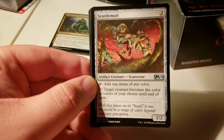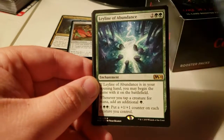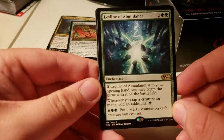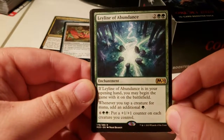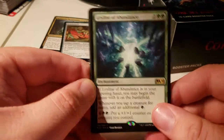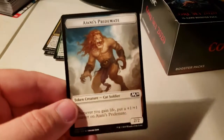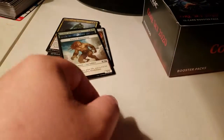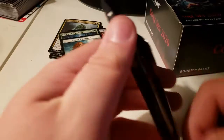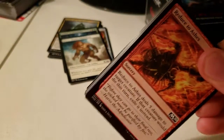So we have Cryptic Caves, Scuttle Mutt — that's always a good card to have — Hierarch's Wavecrasher, Leyline of Abundance: when you tap a creature for mana, add an additional green. Pay 8, put a +1/+1 counter on each creature you control. Windflow Caves and a Jungle's Pride Mate. I wonder if you have the real cards, if they'll let you use those instead of the actual Pride Mates, because those look way better.